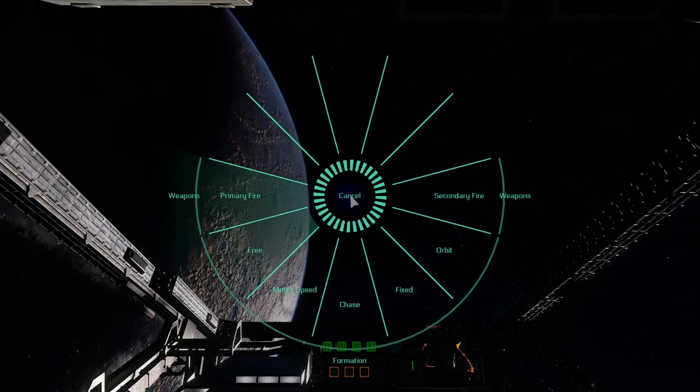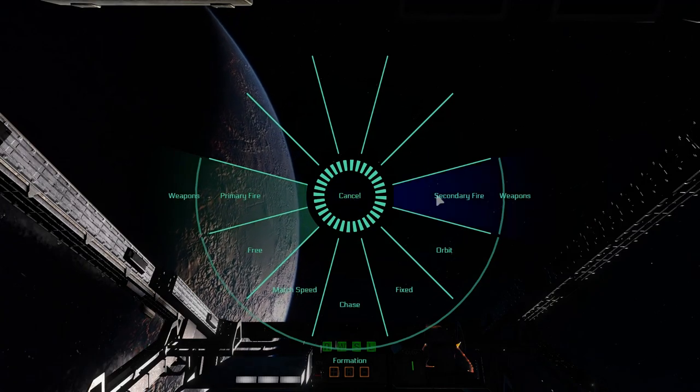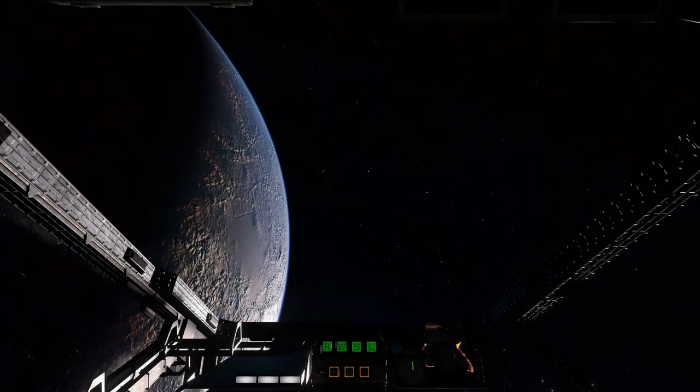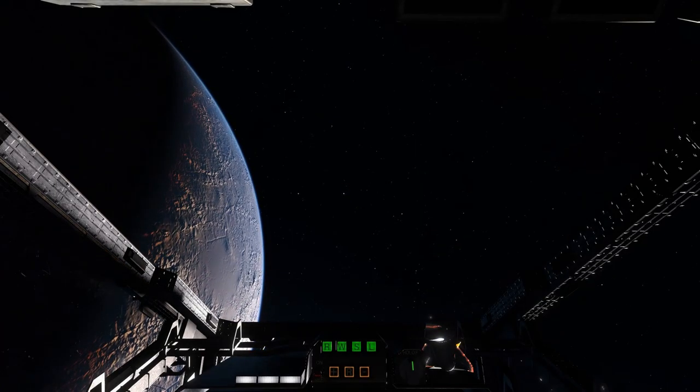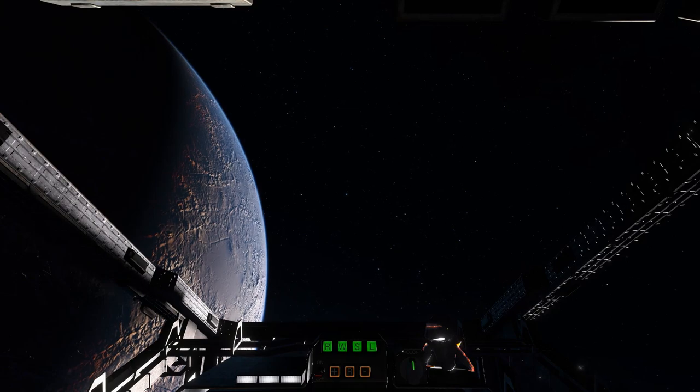Another new menu is the weapons menu. In this menu we can toggle primary and secondary fire, and also toggle autopilot features such as match speed to the selected target or orbit the selected target.